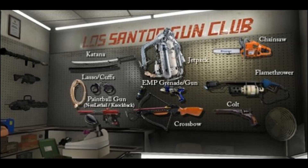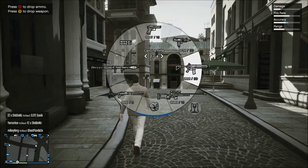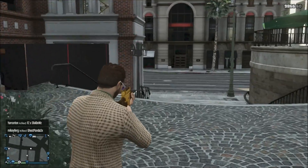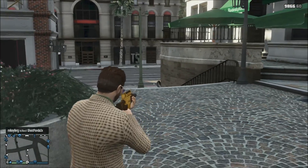On screen now you can actually see a couple of awesome ideas for weapons: we've got the flamethrower, a jetpack, the EMP grenade, a cross spear, and a paintball gun. There are some awesome ideas for GTA 5 DLC weapons, and as far as I'm concerned the flamethrower would be an awesome addition.